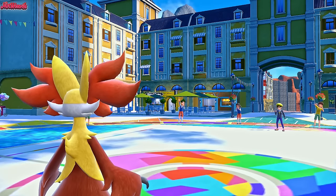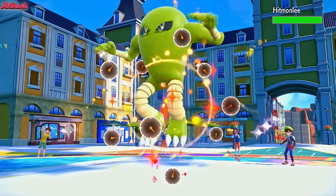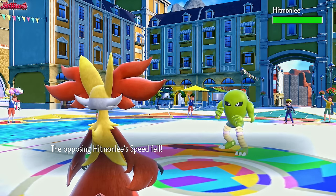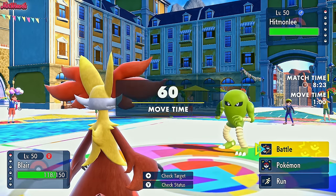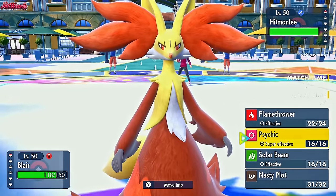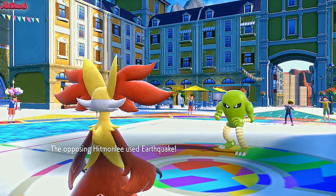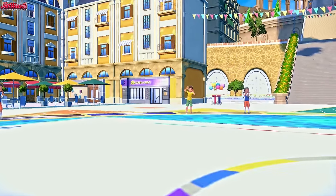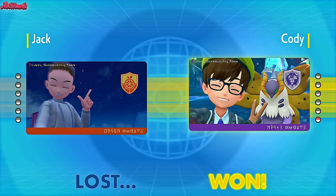Now we've just got the Hitmonlee, and it could be a problem. If it's Fake Out with Normal Gem and then Earthquake, we're kind of done. Hitmonlee comes in — nice and shiny — gets caught in the Sticky Web. We go for a Psychic. They are White Herb — the White Herb recovers their speed and then gives them Unburden as well. Let's go for a Psychic. They go for an Earthquake — can we live this? We don't. And the Hitmonlee wins the game. GG Cody, that was a fun one! That Hitmonlee saving it to last was definitely the best play — the White Herb covering the speed drop and then Unburden activating after that. Amazing.